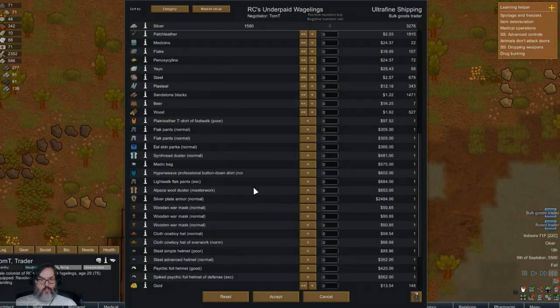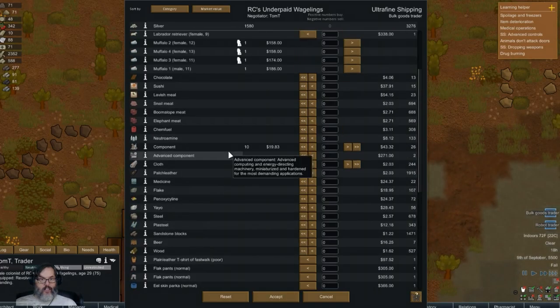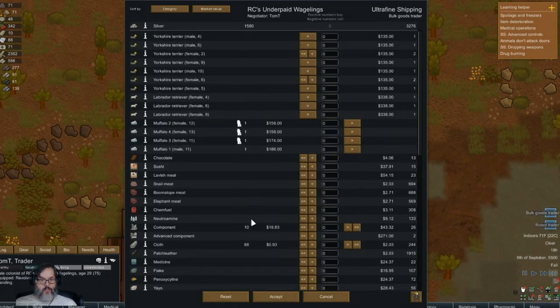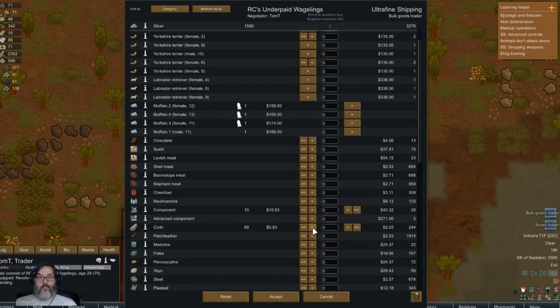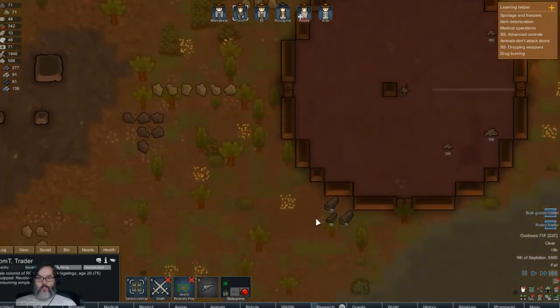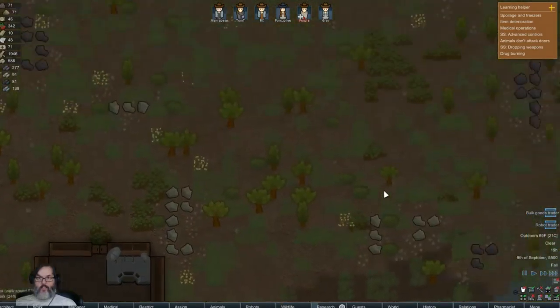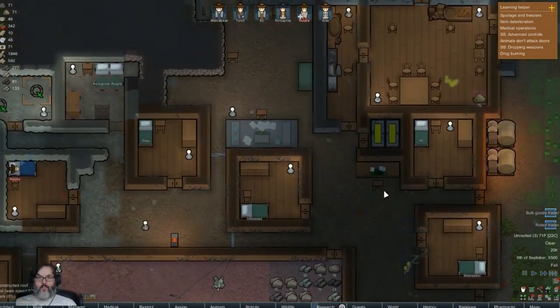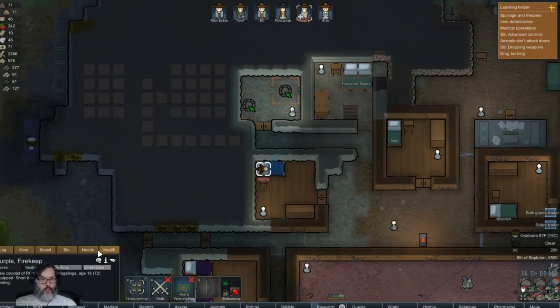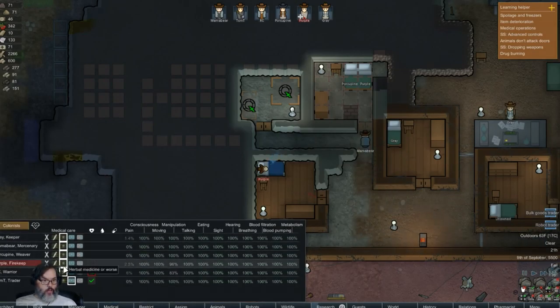Steel. All right, call the other bulk goods trader. I don't know which one we called - this is the one we have not talked to. All right, so what do they have? Hospital beds, silver plate armor, a medic bag. All right, let's buy 200 cloth. That's going to get hauled - if we can haul that, that'll be great.